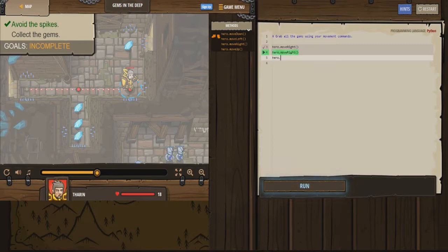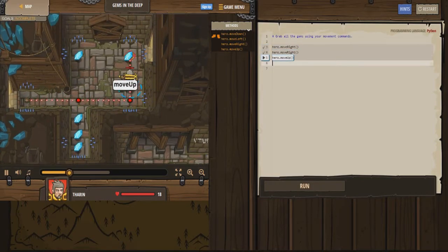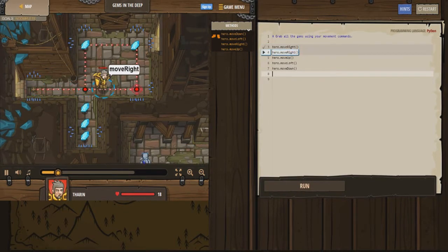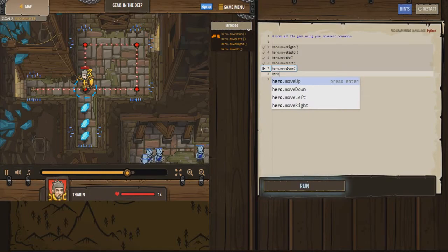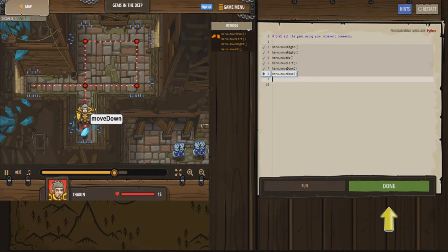Should we move up now? Let's go and do hero move up and just see if that works. I think he's gonna move into the spikes - oh no he didn't, good job dude. Then we can also move him to the left: hero move left. Let's go and just move down and try to get those gems at the bottom. He does have to move down again.